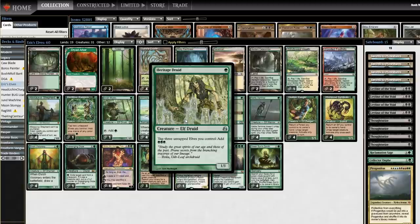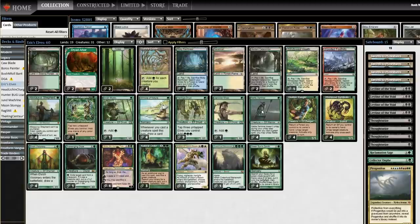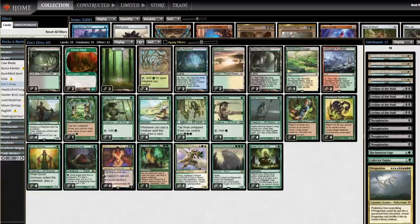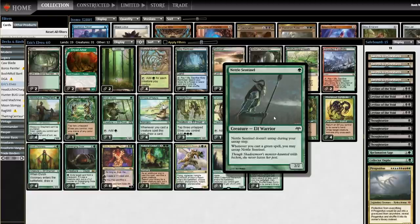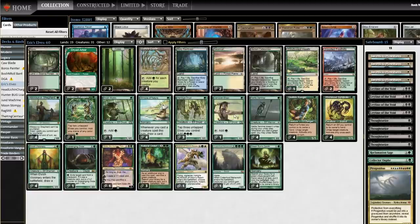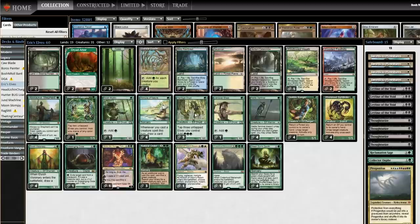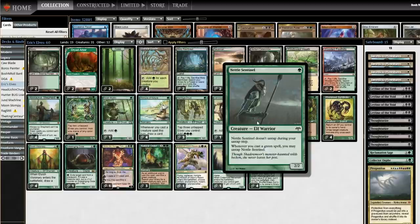Heritage Druid: tap three Elves, get three green. Nettle Sentinel: whenever you cast a green spell, untap Nettle Sentinel. So Heritage Druid plus Nettle Sentinel gives you a huge amount of green mana. Every time you tap three Elves, you play a one-drop, you untap your Nettle Sentinels, you tap three more Elves, and you net mana each time. If you have Glimpse of Nature going — a one-mana Sorcery where whenever you cast a creature spell this turn you draw a card — you get to shred through your whole deck with Heritage Druid and Nettle Sentinel.